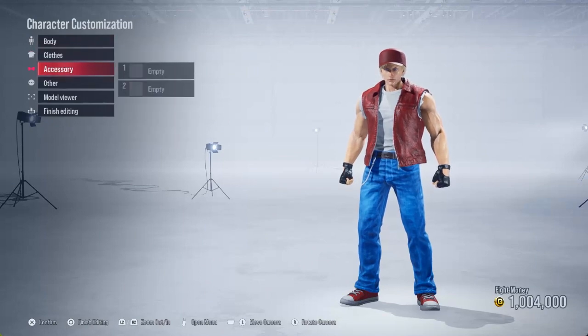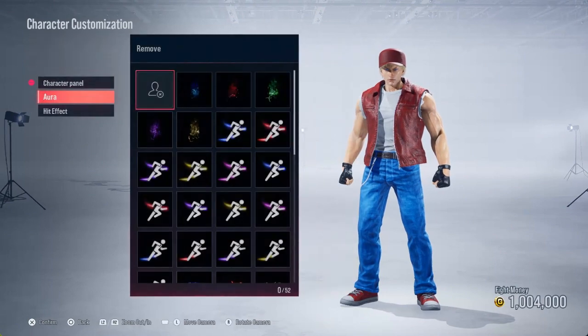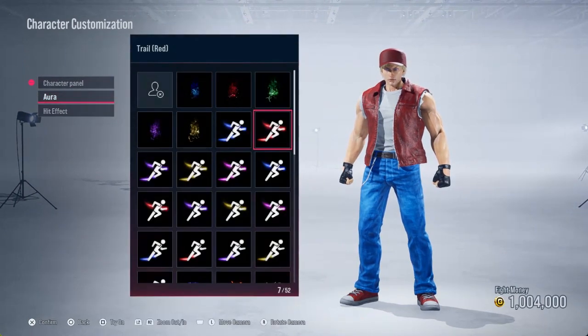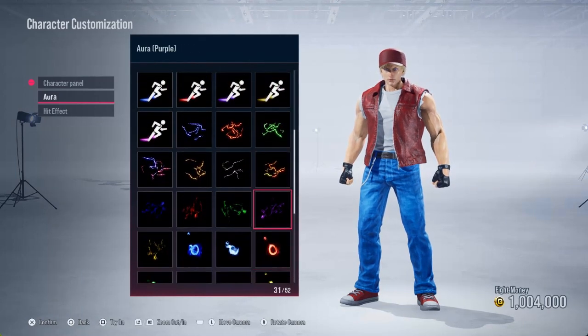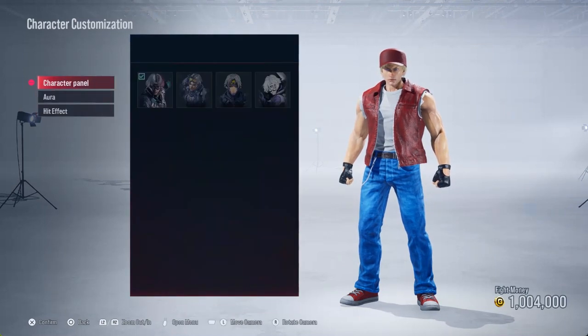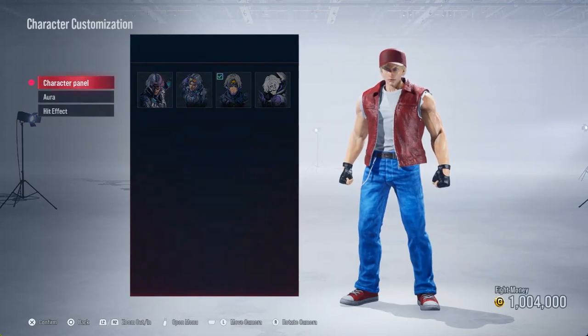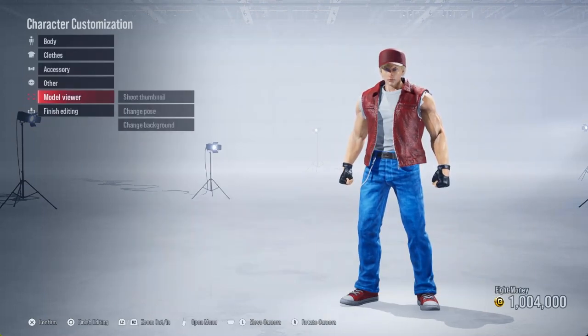As far as his pose and accessories: for his aura you want to keep it red, orange, or yellow — in line with his character. I'm gonna keep the trail red. The hit effect I'm gonna leave on a red chain. And for the character panel I'm just gonna pick that one right there, but I think that's the closest resemblance.